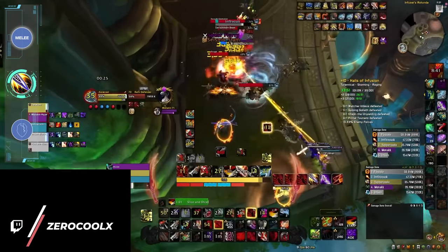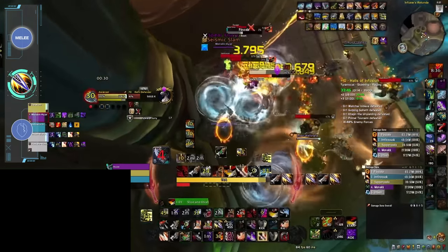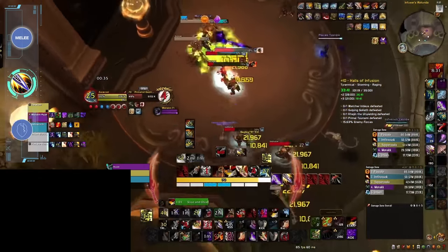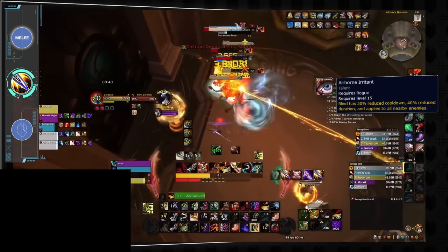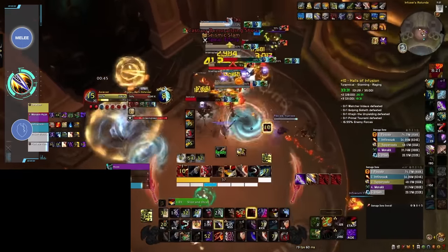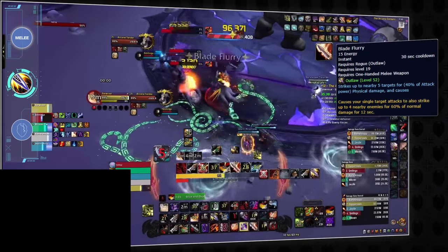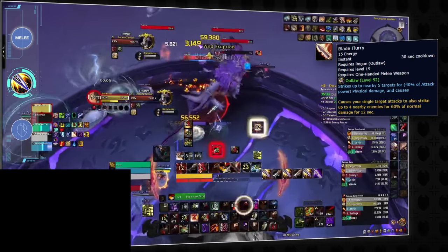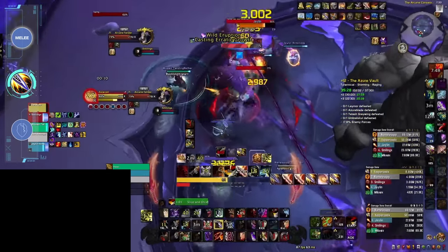Outlaw Rogue has continued looking great in Season 4 after dominating the meta in Season 3. What makes Outlaw so good is ultimately its raw damage, but its utility is nothing to sneeze at. Its personal defensives are among the strongest of any melee, it brings an AoE stop with the recent addition of Airborne Irritant, and of course Shroud of Concealment. Outlaw is undeniably a great spec, but it's interesting how easy it is to criticize. The target cap on Blade Flurry is a well-known weakness, but dungeons are ultimately defined by pulls under 8 mobs and single target boss encounters, so it's far from a deal breaker.